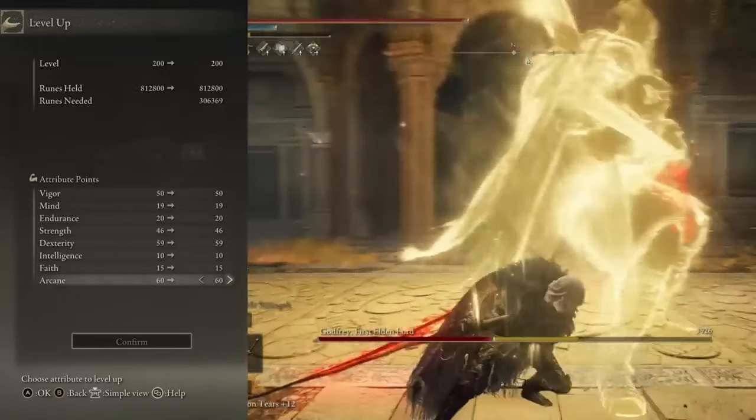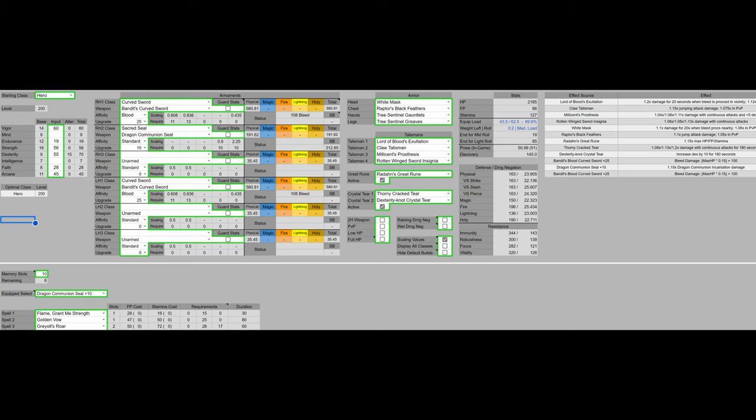In my fixed build, I have 60 Vigor, 9 Mind, 19 Endurance, 56 Strength, 60 Dexterity — boosted to 70 with the Dexterity Crystal Tear — 7 Intelligence, 28 Faith, and 45 Arcane. We're going to be using the power-stanced Bandit's Curved Sword with Blood Infusion and Seppuku, as well as a Dragon Communion Seal for Golden Vow, Flame Grant Me Strength, and one additional incantation.